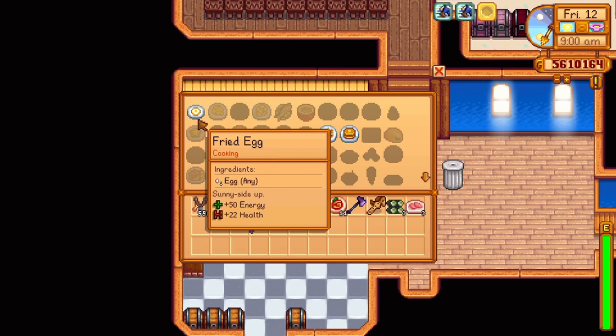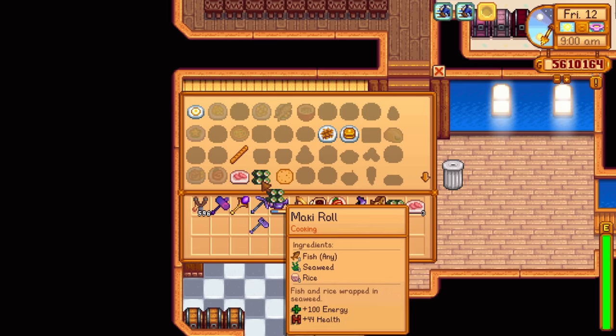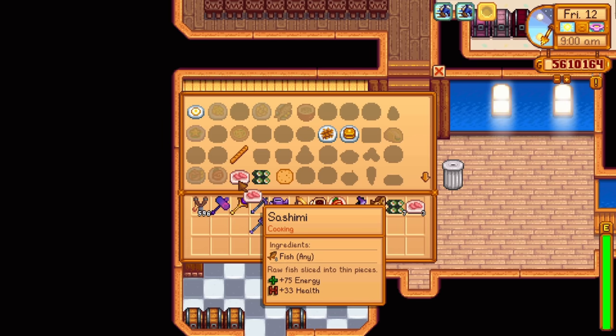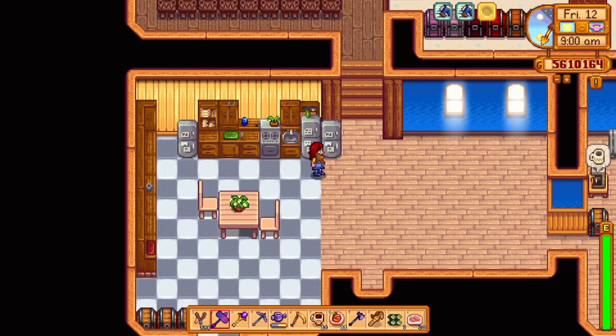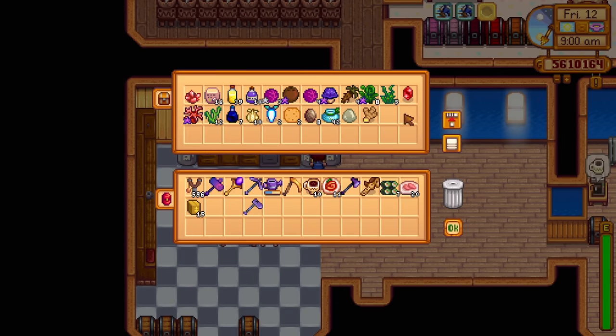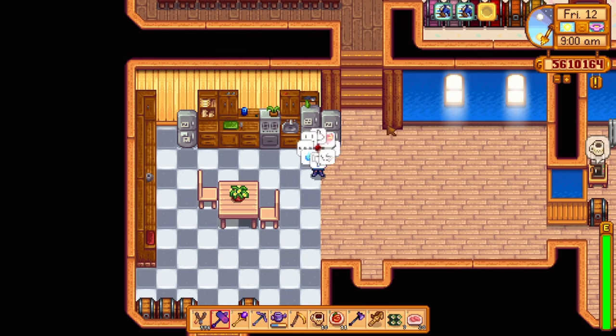Do place a chest right next to your fridge with a bunch of valuable cooking ingredients. I usually have a few chests — a couple with ingredients and a couple with cooked food — think of it as a pantry. Placing everything in your fridge is extremely convenient but also risky, so rather play it safe.